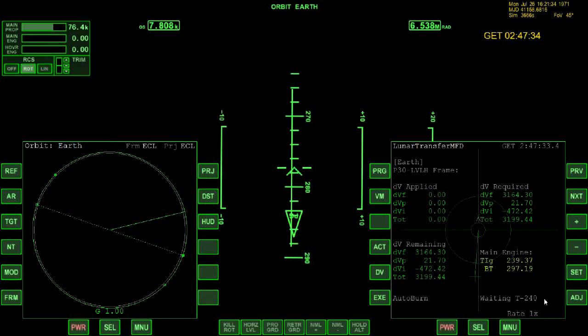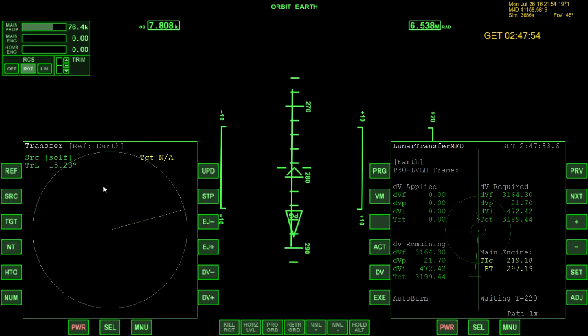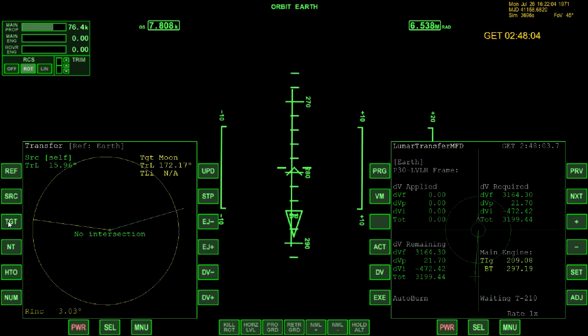While we're waiting for that, let's go over to the other MFD — which is now the orbit MFD — and change that to the old-style, the way I used to go to the Moon before I had the Lunar Transfer MFD. I would use the standard Transfer MFD. I'll select Transfer MFD — this is just for reference so everybody can see how to use it. It's not needed at all. We would go in here and select Moon as our target, and then do the DV.